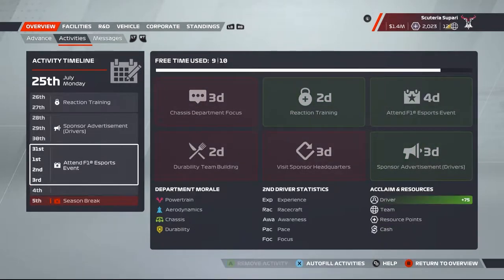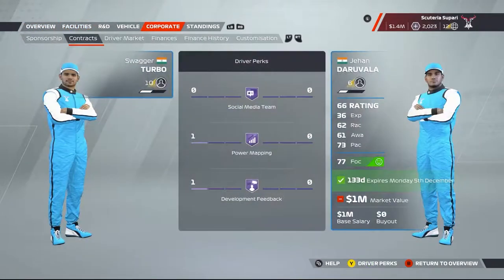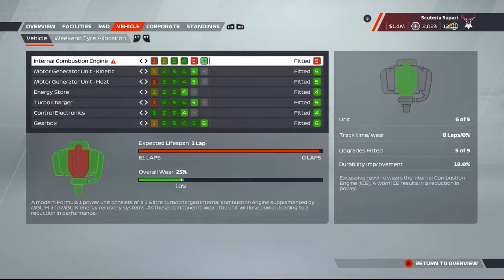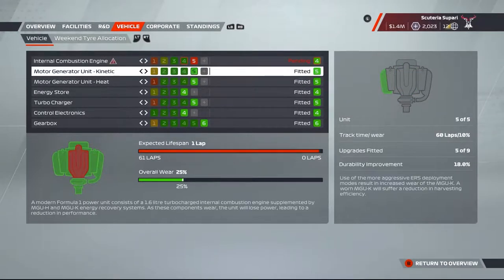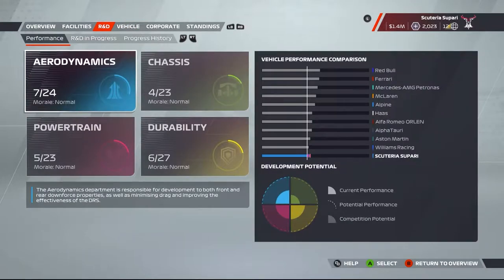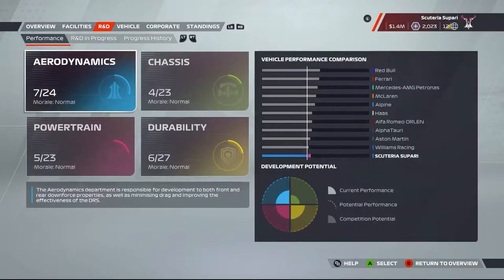If you haven't seen the previous ones, I recommend you go check it out because we've had a pretty wild season. A few races where we actually got into points. If you haven't seen the last episode, we had an engine blowout in France — that's the reason we see a red ICE. It was very unfortunate, but we need to try and get a new engine now before we go into the next race, which is in Belgium Spa.